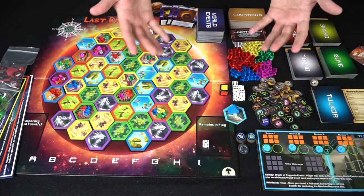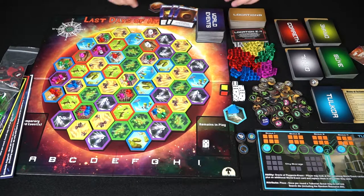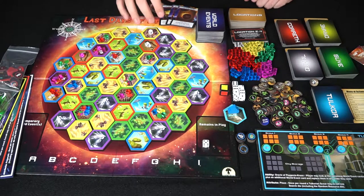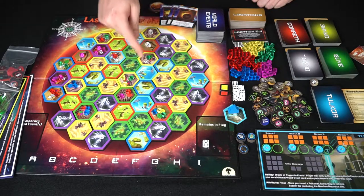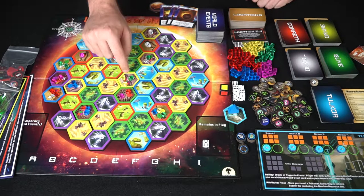Let's take a look at all the components in the game. You're going to get a full board along with a bunch of tiles that are randomly allocated to create the planet of Athelbrae. You're also going to be turning over specific planet tiles based on the rules and putting out resources based on what it tells you to do.